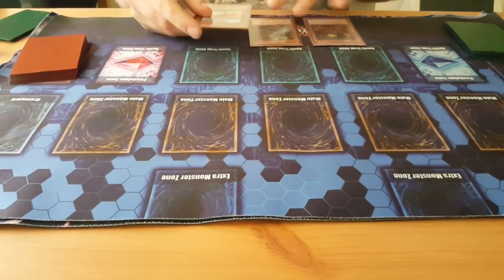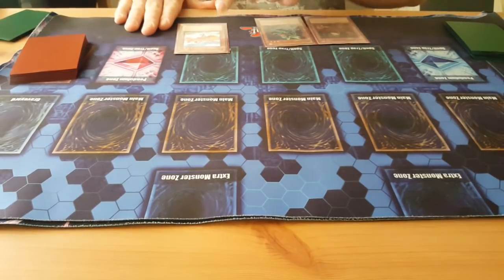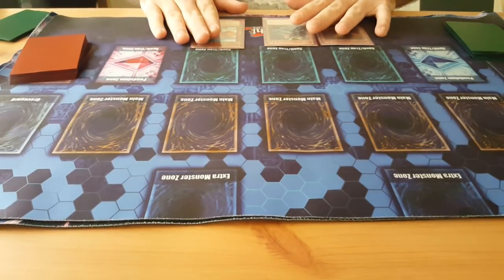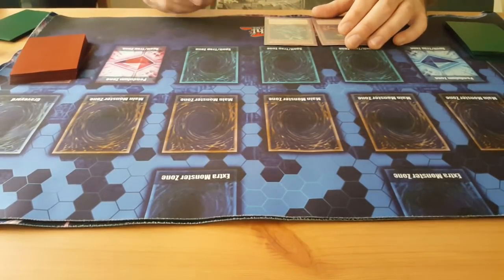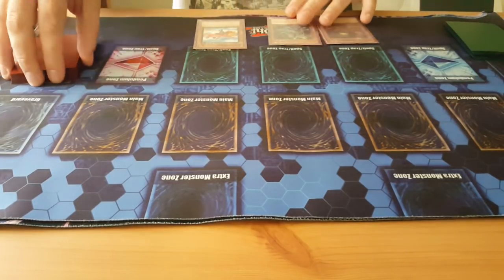And then you need any level 4 — this could be any level 4 in the deck, or Unizombie. This is just like the worst one, but it depends on your hand. It doesn't have an effect, so I chose it for this, because any other card you'd be using the effect on something and it changes your combo. But the main combo stays pretty much the same; you'll do other stuff afterwards.